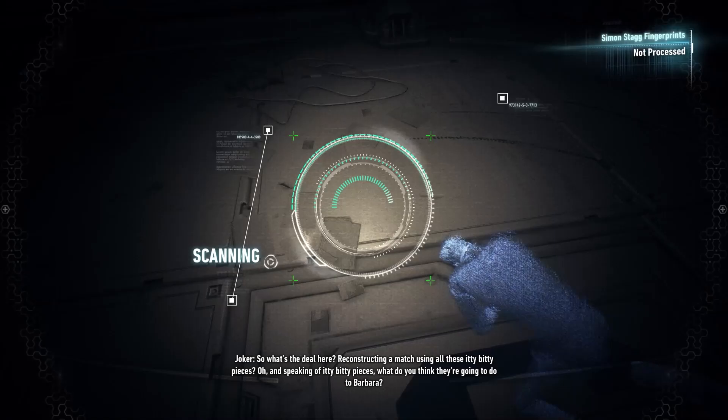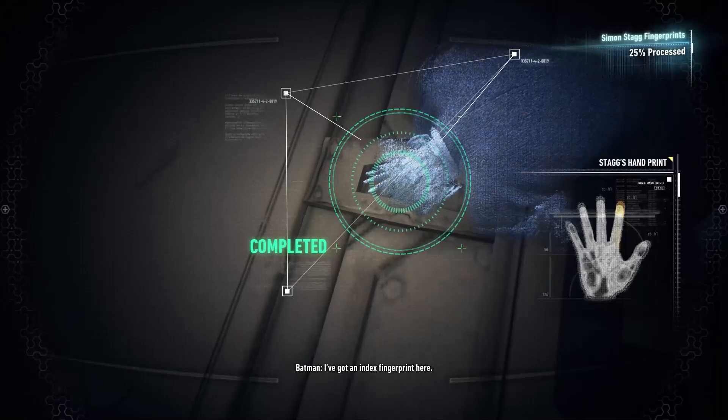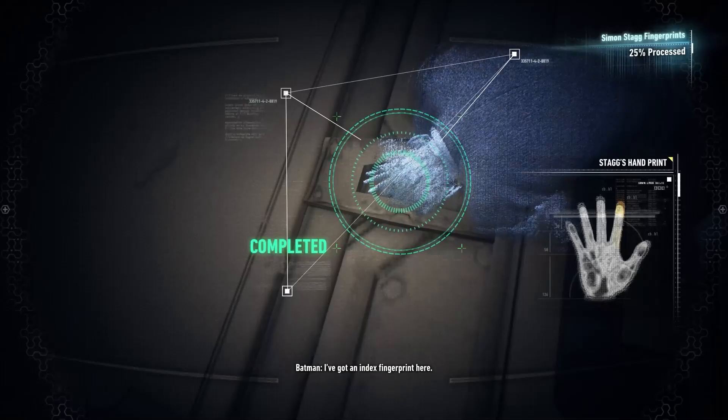So, what's the deal here? Reconstructing a match using all these itty-bitty pieces. Oh, and speaking of itty-bitty pieces — what do you think they're going to do? I've got an index fingerprint here, three locations left to scan.